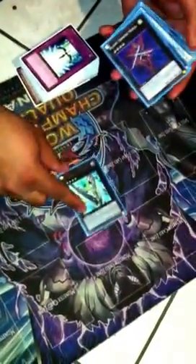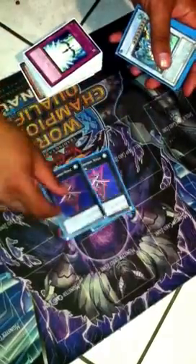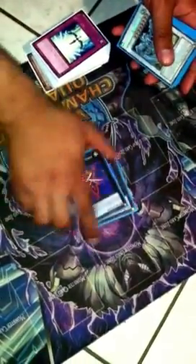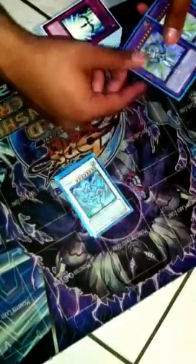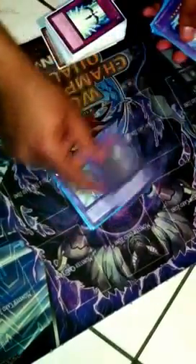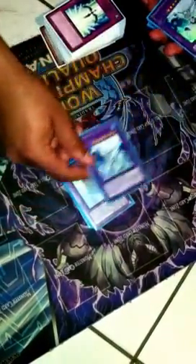And then the Extra Deck: one Utopia, two Blade Armor Ninjas — I'll probably take one out for a Utopia Ray V when I get it. One Stardust for the Starlight Road, three Elemental Hero Shinings, one Draco Knight of Quest, two Elemental Hero The Shining Zeros, Gaia, Great Tornado, Nova Master, Escuridao, and Stratos.